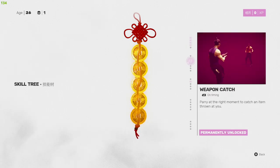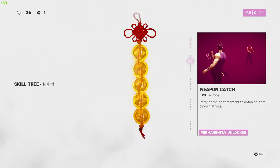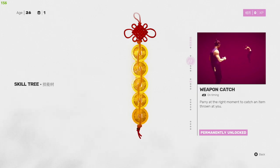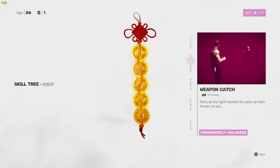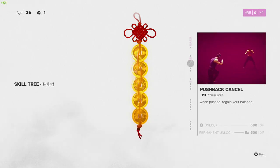Weapon Catch is very crucial early on. In the first level you'll find enemies that throw bottles at you, and with this skill you can catch it and immediately throw it back. I recommend taking this one early if possible — it costs 500 experience. It's just nice to be able to throw the bottle right back in your enemy's face and follow up with a combo.